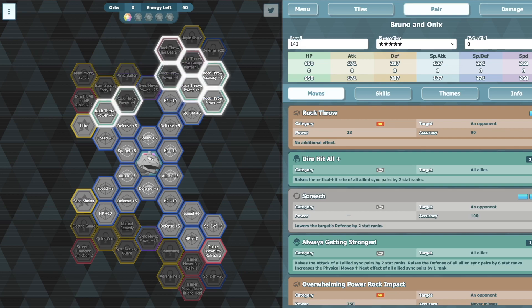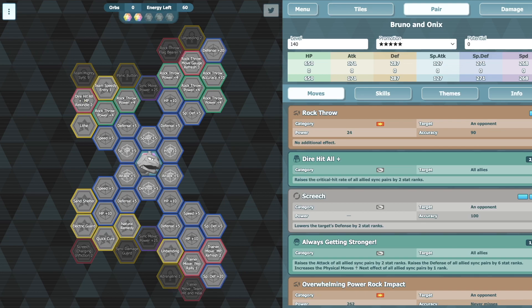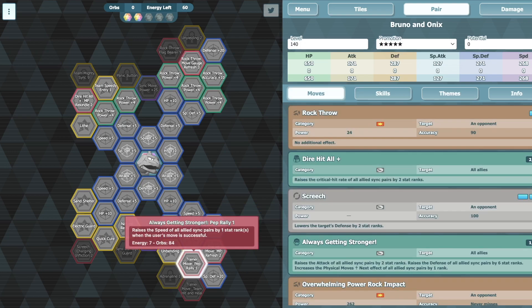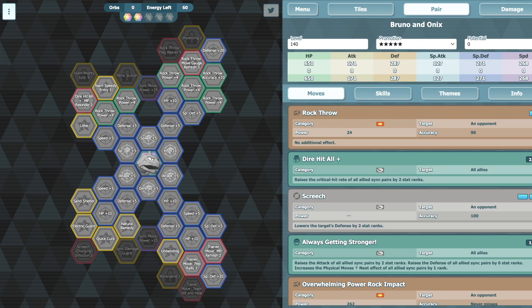In terms of copies, I'd say his one out of five is solid — more complete than Lorelei's one out of five; you could basically use him out of the box. At two out of five you do get Team Speedy Entry, which is nice but not a huge deal, plus Pep Rally and Natural Remedy Quick. Electric Guard is nice versus electric-specific enemies. Overall his two out of five is not that big of a deal compared to Lorelei's, because his one out of five is already pretty solid.